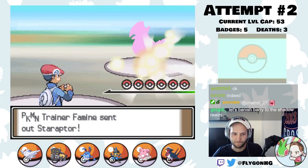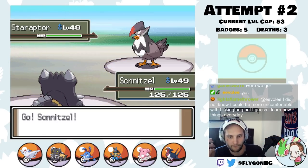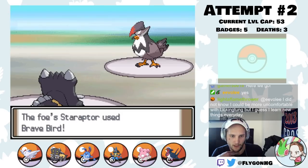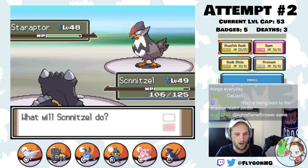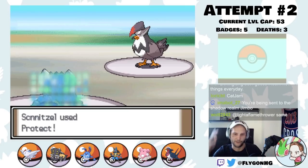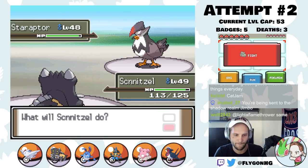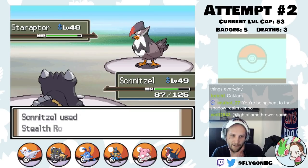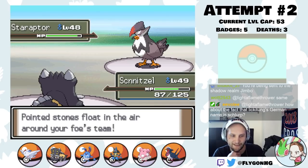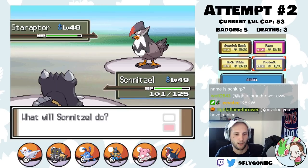Barry leads with Staraptor. This thing has a Choice Band, so it does a shitload of damage. It should always go for either Brave Bird or Return, so we can go to Schnitzel and hope it doesn't get a bunch of crits. It's now locked into Brave Bird, doing decent damage to itself as well. That's really solid damage. We're going to Protect once here just for recovery in case it starts getting crits. It's not going for Close Combat because it's stuck with Choice Band, so it's always going to use Brave Bird. It has about 10 of them. We can now set up Stealth Rocks. We got Stealth Rocks up, so that will break Breloom's Focus Sash, which is aces.